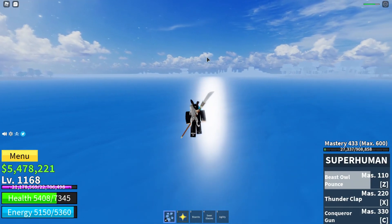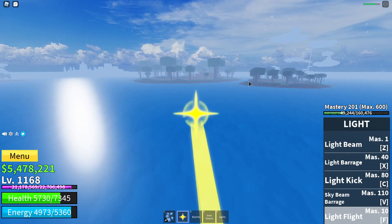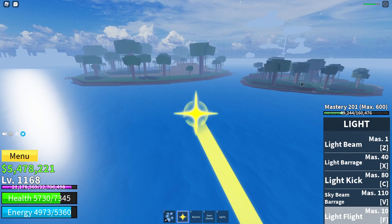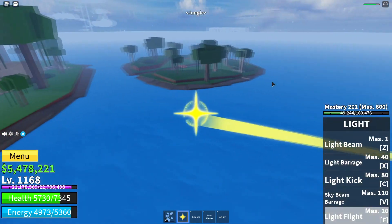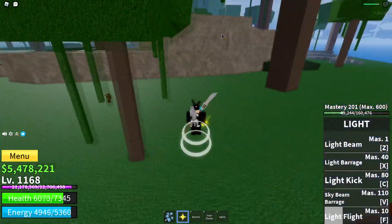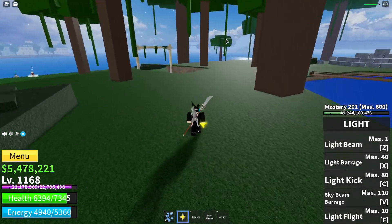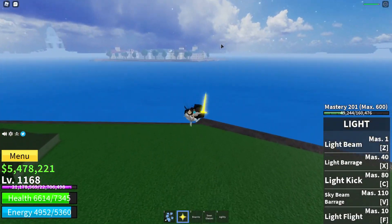When you're around level 10 to 15, you have to go to the Jungle Island right here. Around level 20 you can go to the Gorilla Island, and when you're at around level 30 you can fight the gorilla boss — he will give you a lot of EXP. This is the second island of the game.